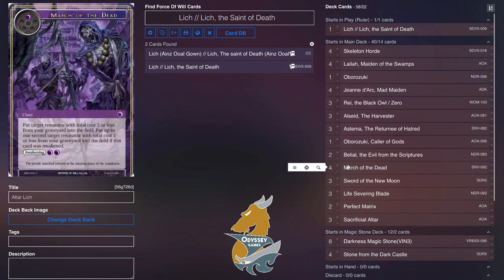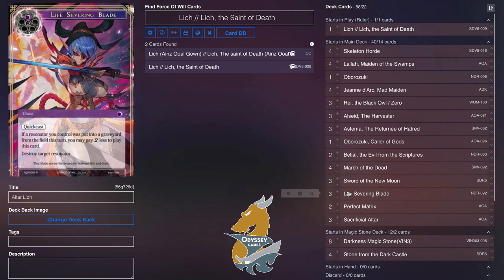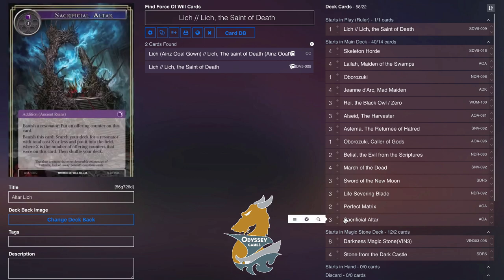Going into the spells, we're playing four March of the Dead because it makes for excellent recycling of things like Layla and Oboro Zuki. Three Sword of the New Moon for some spot removal. Three Life Severing Blade — because if you have an altar out you can turn this on yourself very quickly. Two Perfect Matrix, because we're Lich and we're ramping so much, so you can pretty often get this as just a four-cost removal that steals two things.